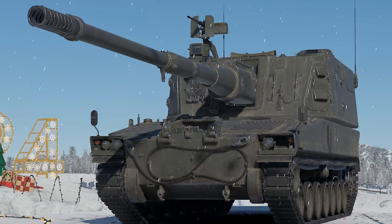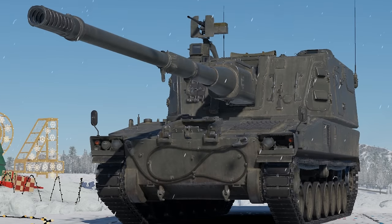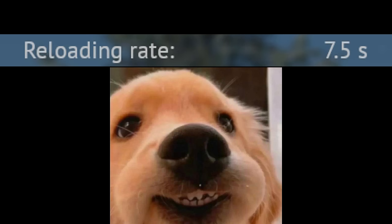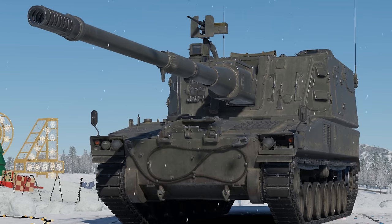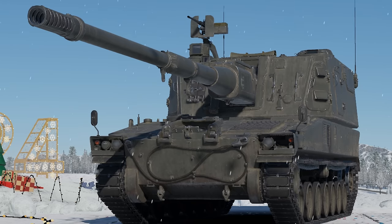Well, boys, the new War Thunder update's out and it added something that I was not expecting at all. If you don't know what this is, don't worry, I didn't either until like two days ago. This is the Japanese Type 99 SPH. It's got a pretty fast reload rate for a howitzer. Everything else is pretty much what you would expect. So yeah, let's take it out and have some fun smacking people with giant high explosive shells.